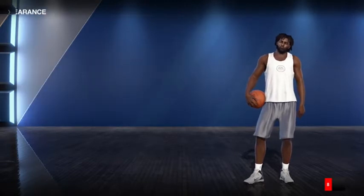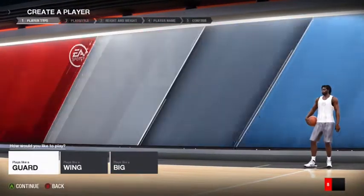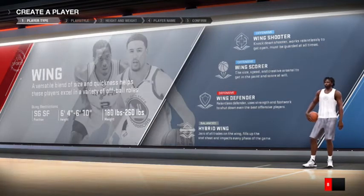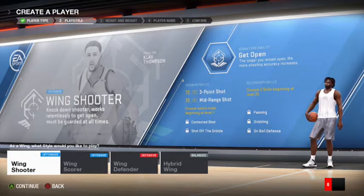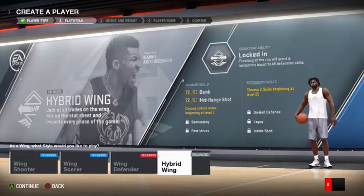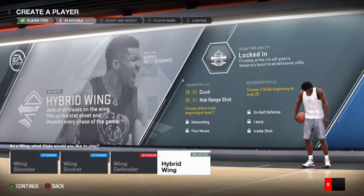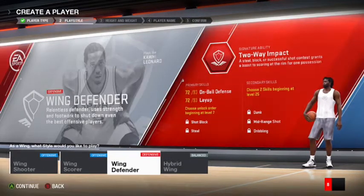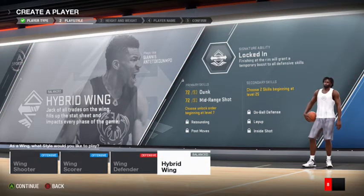Let's get this started. Now it's time to decide what kind of player you want to be. I'm gonna go with Wing, but here's my dilemma — I don't know whether to go with Wing Score or Hybrid Wing, because I want to play like Giannis. Let's look at the primary and secondary skills: primary is dunk, mid-range.